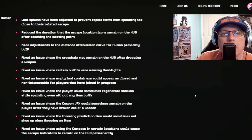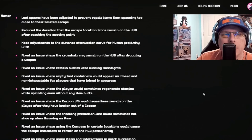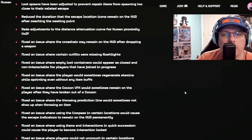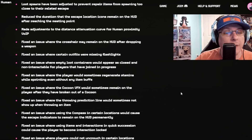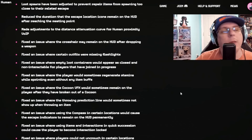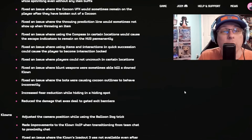Then there was a bunch of stuff they did with the humans. We're going to touch on the big ones. They did some stuff with humans and with clowns — I'll include the link to the entire patch notes in the video so you can read further. Big ones include: fixed issue where players couldn't crouch, fixed issue where certain outfits were missing flashlights, fixed issue where players would sometimes regenerate stamina while sprinting without having any buffs — an exploit we saw a lot during early access — and fixed issue where the throwing prediction line would sometimes not line up with the throw, which made it really hard to hit with baseballs, bricks, and stuff like that. Also fixed issue where the compass would locate items that weren't there.